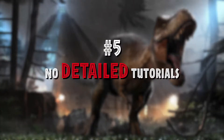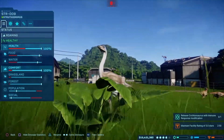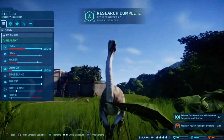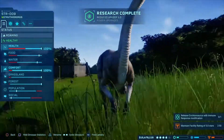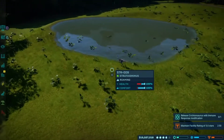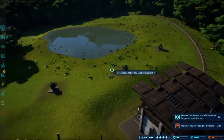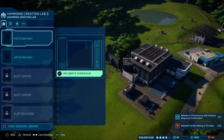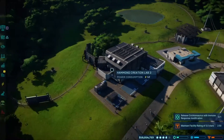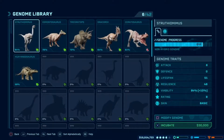Coming in at number 5: no detailed tutorials. When you start a new game on Jurassic World Evolution, Cabot Finch and Dr. Ian Malcolm are the two main people you encounter early on, and they help you understand how to create buildings, how to create enclosures, and most importantly how to go on expeditions to search and find new DNA that will ultimately be used to extract, increase the genome, and create new and exciting dinosaurs. Your three heads of divisions — science, entertainment, and security — do then come around and give you a little bit more insight into their fields. But after this, that's it.